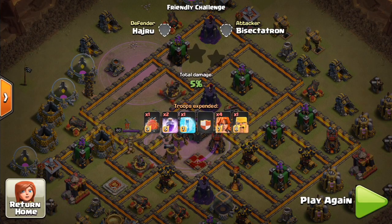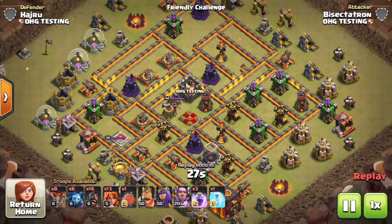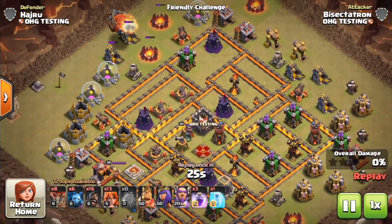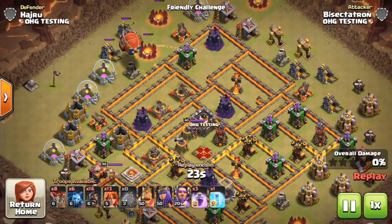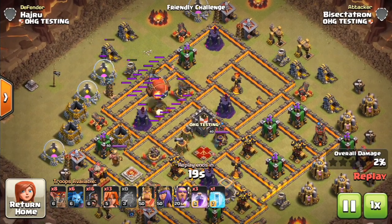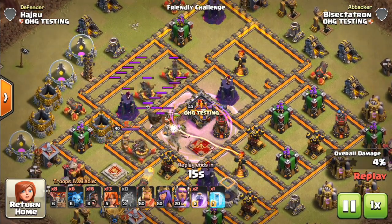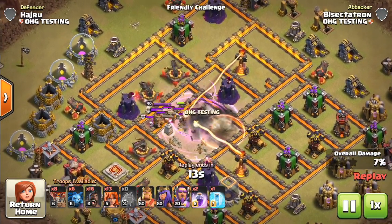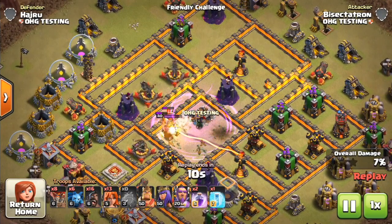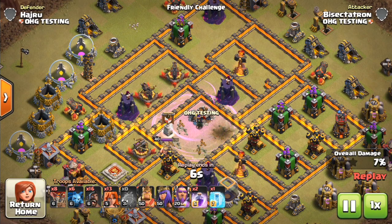I recommend putting four Valks in the Battle Blimp. As long as you send them in from the opposite side of the Town Hall, it'll start cutting straight across the base and it has enough hit points typically to make it to the core. Now if there's going to be single Infernos or air defenses, that can complicate things. But if you get a good base like this one where you don't have to deal with the Infernos or the air defenses right away, oftentimes the Blimp can make it to the core, and you can see it can take out a lot of great value.